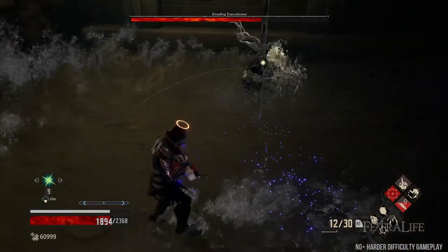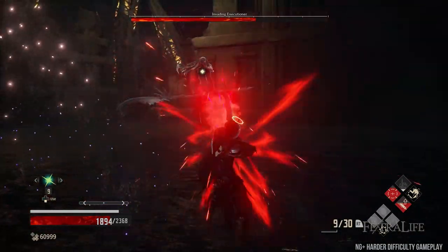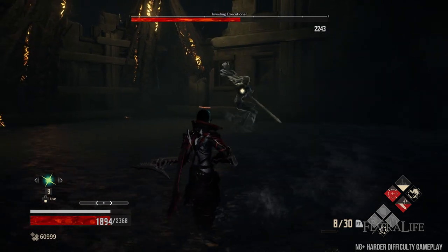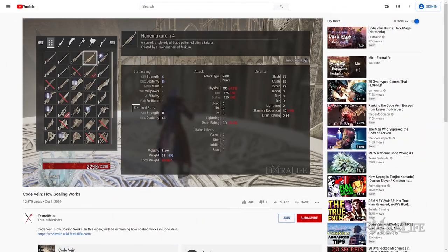Lastly, weapon buffs that apply elemental effects like Blood, Fire, or Ice have no impact on ranged shots, so there is no need to slot any. Bayonets have terrible melee attack animations that often miss their targets, so if you plan to play using a bayonet, avoid melee as much as possible. Stay tuned for more Code Vein build guides, and be sure to check out our getting started guide and scaling guide if you have basic questions about the game.